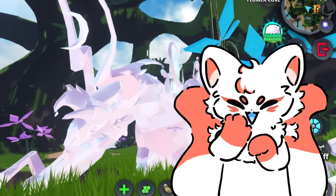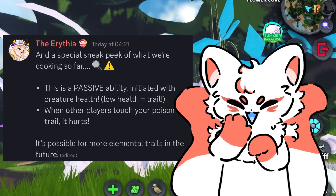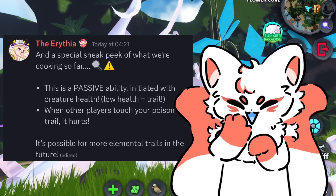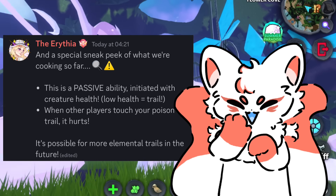And finally, a special sneak peek of the new ability. This is a passive ability initiated with creature health — when you have low health you get a trail, and when other players touch your poison trail, it hurts them.